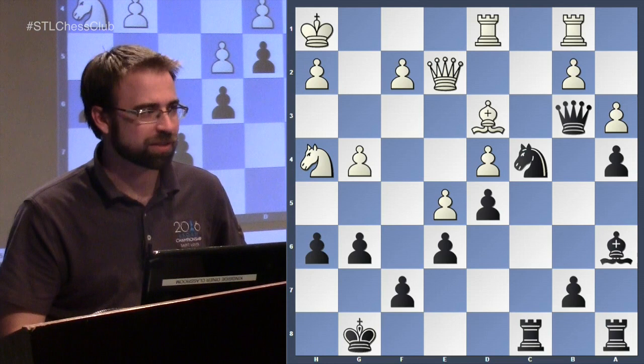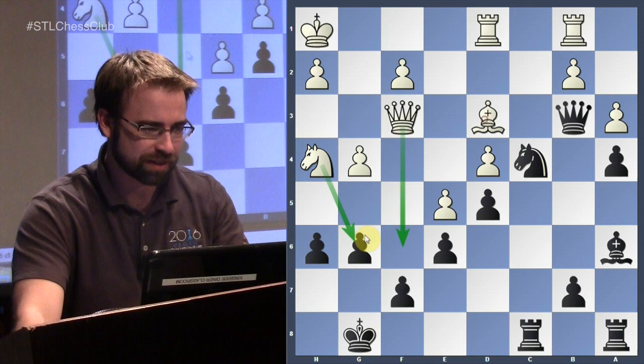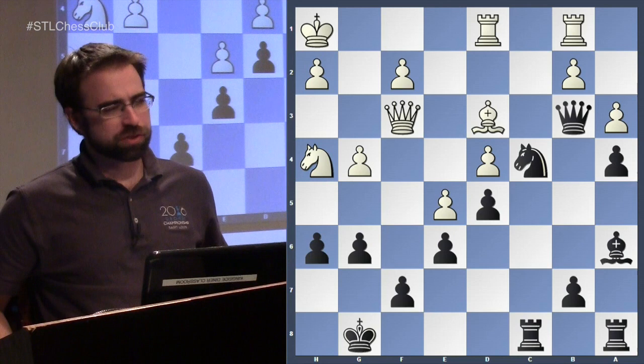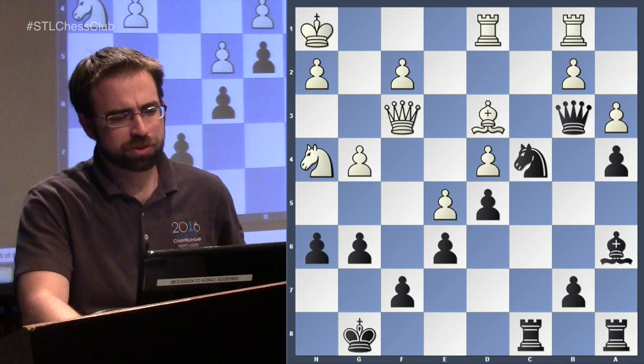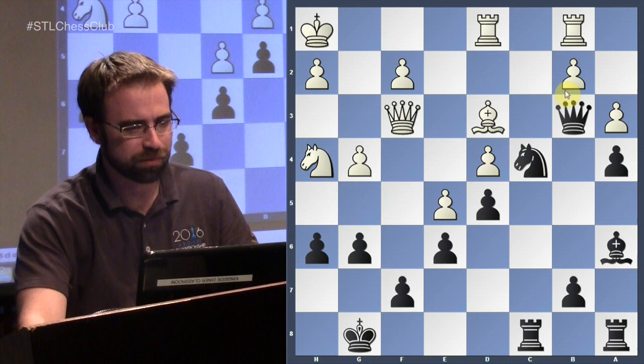Black calmly brings all pieces to the queenside. He keeps his bishop nice and safe, the knight jumps in, and he just tucks it away so the bishop is protected — just in case you need to move the knight. White has nothing; he's hoping there's some kind of sacrifice, but it just doesn't work. Queen f3 is the mistake that lost the game. I just wanted to show the kind of stuff black should aim for on the queenside.